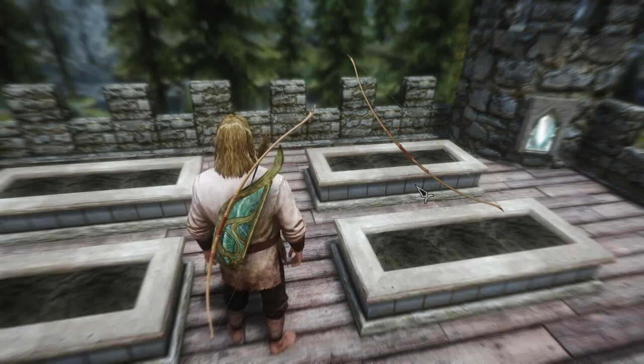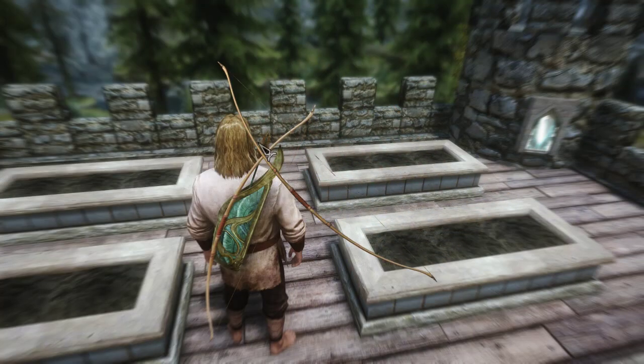Longbow — starting to look a little more like a proper longbow. It's a little disappointing that the longbow is the weakest bow in the game, because historically these were devastating weapons with incredible range.